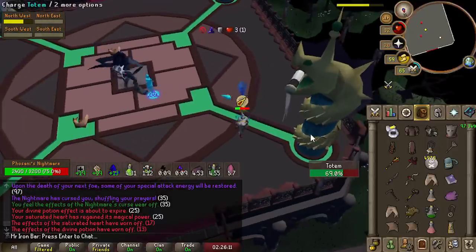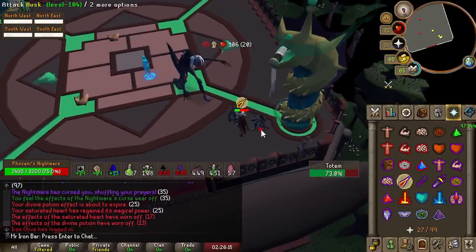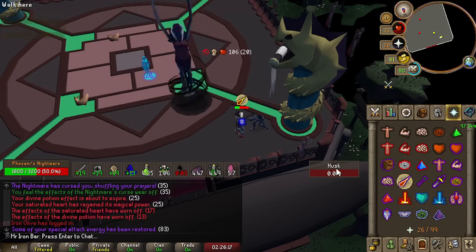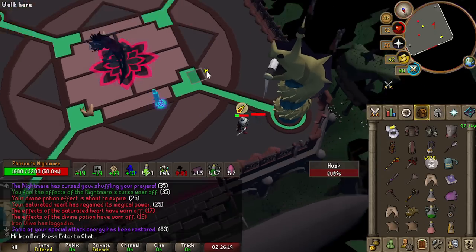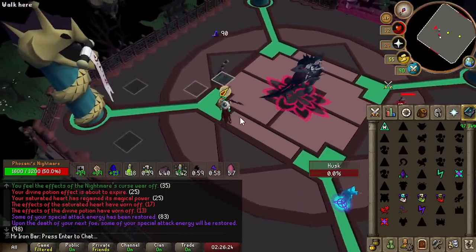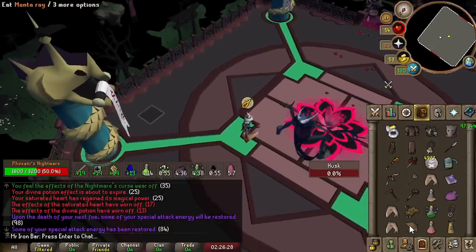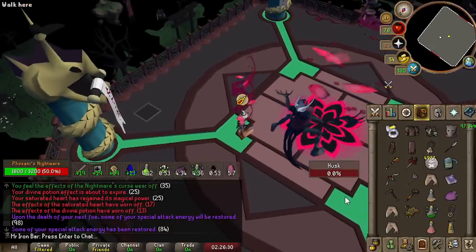For those of you guys learning Nightmare, one of the hardest parts is making sure you deal with the husk before the Sleepwalker shows up, because the husk prevents you from moving. But if it happens back-to-back, you can still save the kill. Just make sure you're really fast with killing the husk as soon as they spawn so you have time to kill the Sleepwalkers.